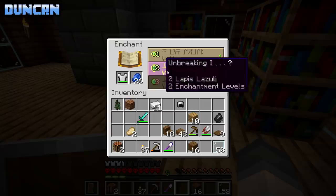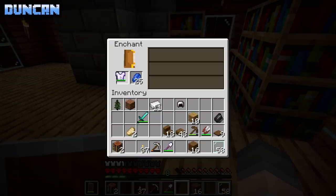All right, let's enchant my chest piece. Enchanted - unbreaking, protection one, protection one, whatever. Better than nothing, then.